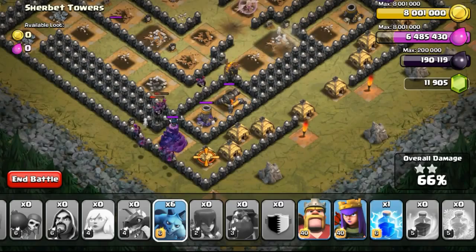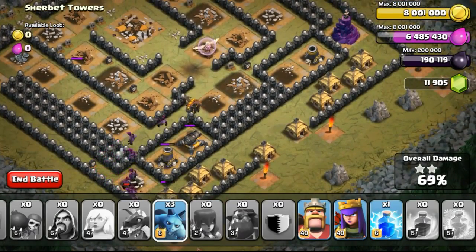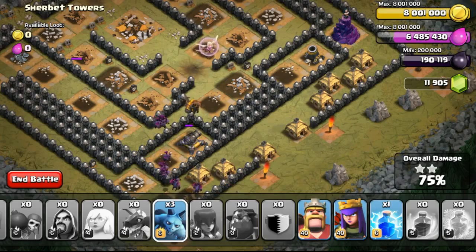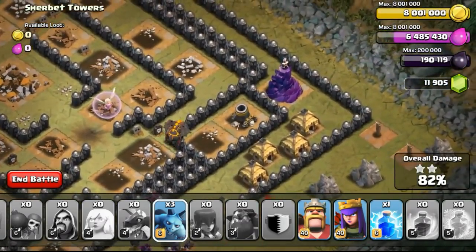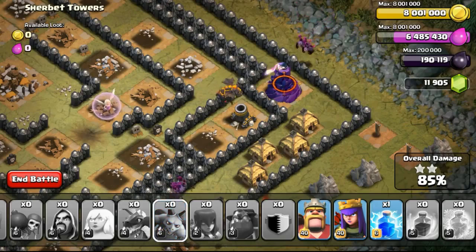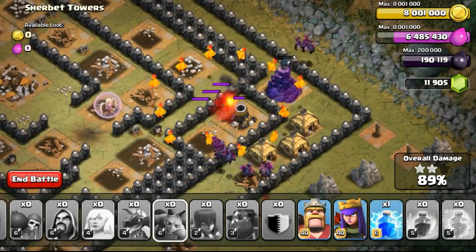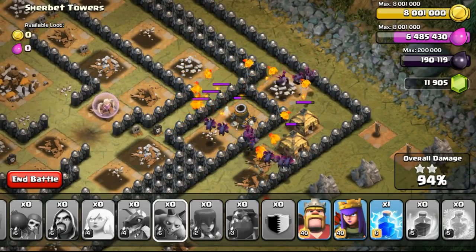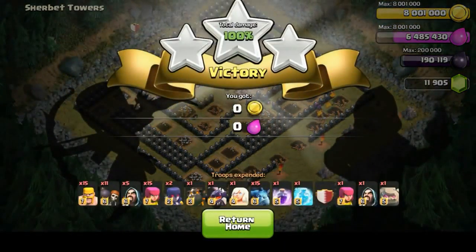It really doesn't work out well for me to use an archer queen with mass healers to attack those bases. But I might do a video with mass healers together with the archer queen on a normal raid, maybe doing it at Champions League at 4000 over trophies. Maybe after this whole series I might do it, so stay tuned. That actually gives me the idea of maybe doing a mass single troop series at 4000 over trophies in Champions League — I think that might be really awesome.